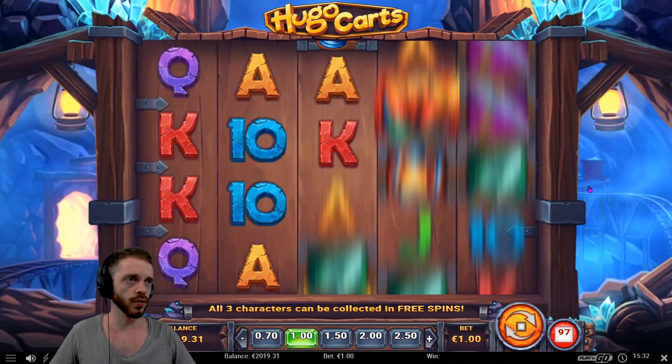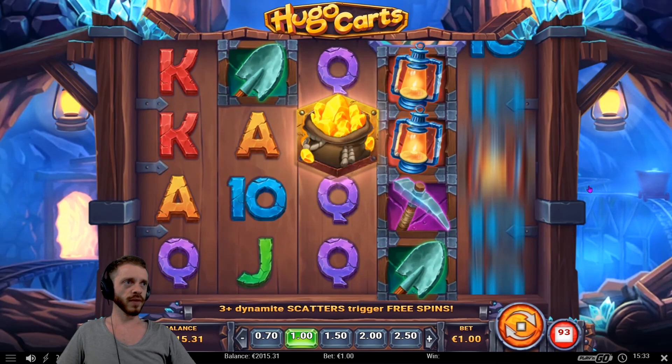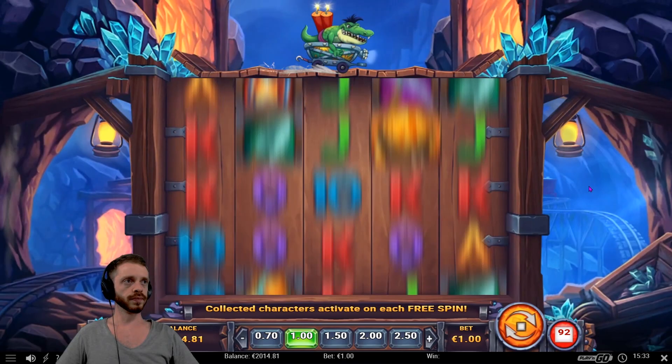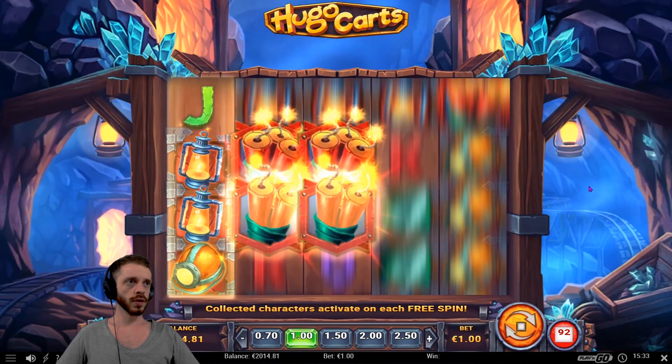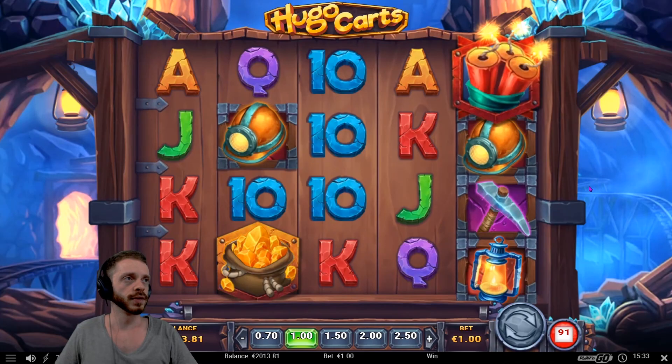Okay, Play'n Go. I haven't played a Play'n Go game for a while. Three dynamite scatters trigger free spins — I haven't even seen one of them yet. Bloody hell, now we've got to re-trigger them. So that's a wild. There's two dynamites — are we going to get one more? We'll be bloody good if we could. Oh, we just missed it. That's a shame.